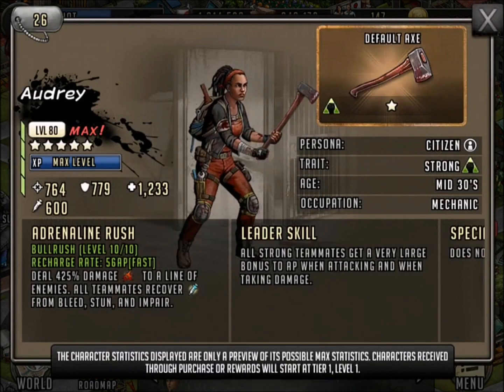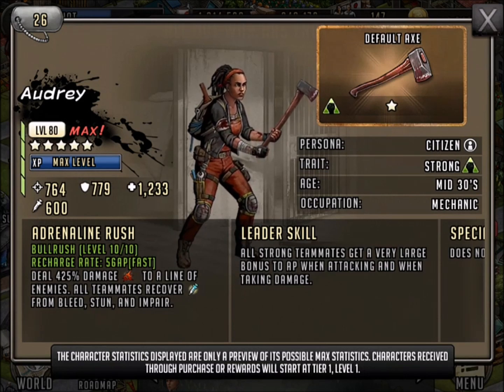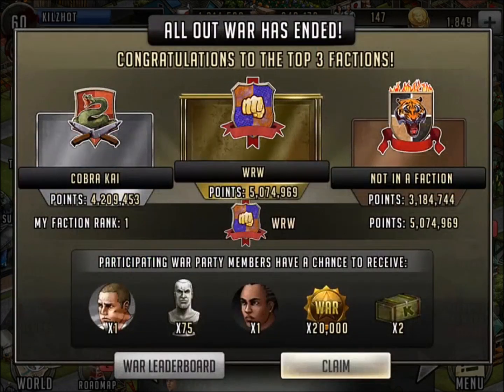And of course, also walking away with a brand new Audrey. So we'll level her up and see if she's got some long-term staying power, maybe some survival road stuff or something along those lines. She is green, and I can probably strengthen up my green team a little bit more as well.